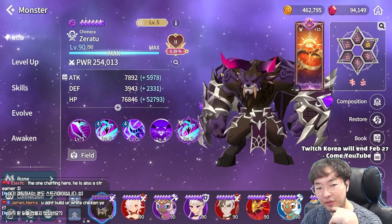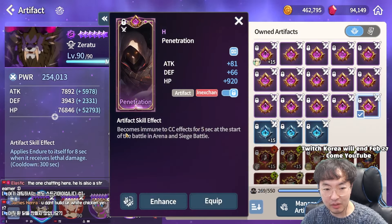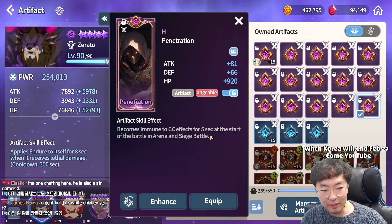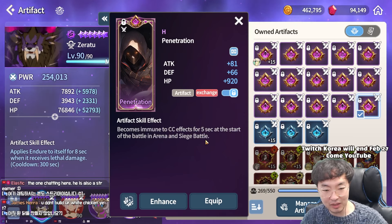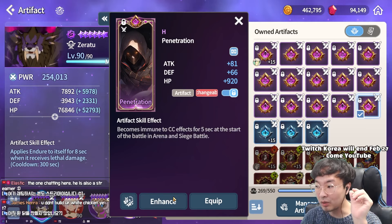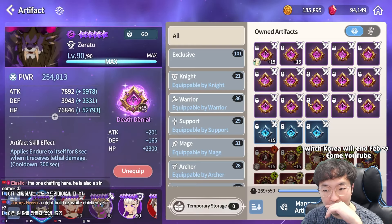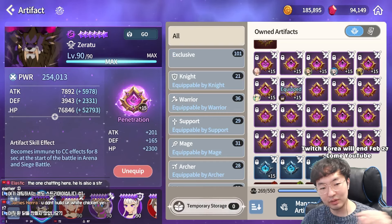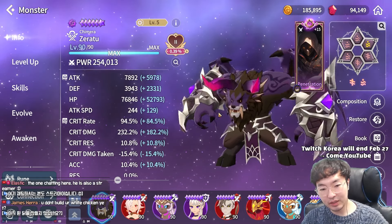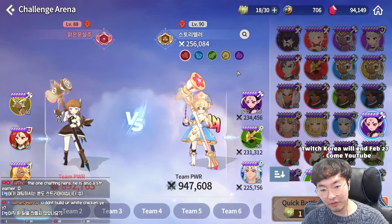Artifact: That's Denier. There's also the newly added artifact — become immune to CC effects for 5 seconds at battle start in Arena and Guild Battle. I think this is also good because he can prevent being rooted or taunted. So maybe I'll use this too — it's useful. Immune to CC effect. Moon Legacy set. So this is my spec — let's go to Challenge Arena.